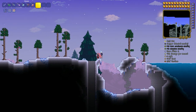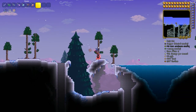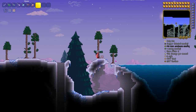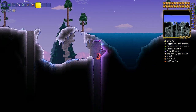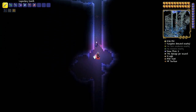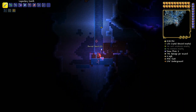Ignore this hole — that's a false one. When you are here, look for this deep hole. Right at the beginning of the ice biome you should go here, and from under the river you should begin to dig down until you see a little ice chest room.